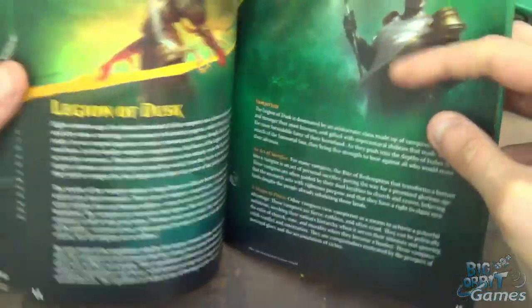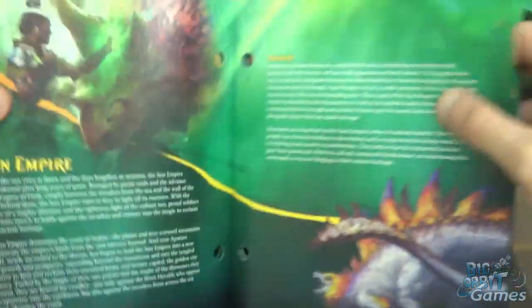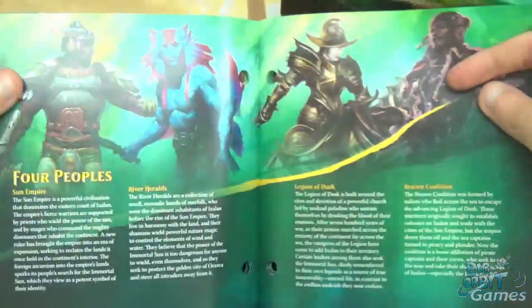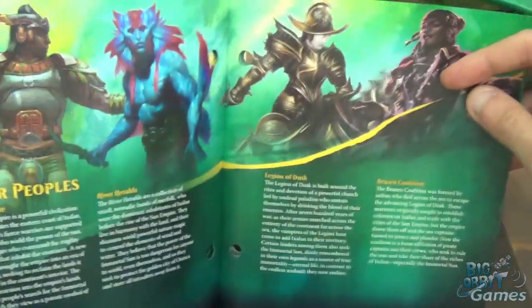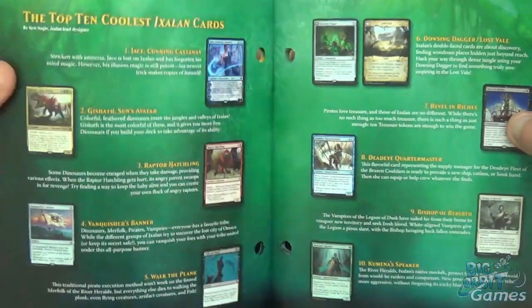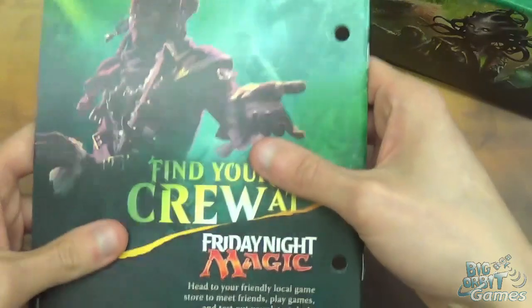All about the pirates, all about the vampires, all about the merfolk, and all about the dinosaurs. So this set is very tribal - hence the different tribes. And exploring Ixlan and a few of the key cards in the set. A very useful booklet.